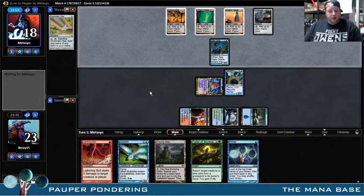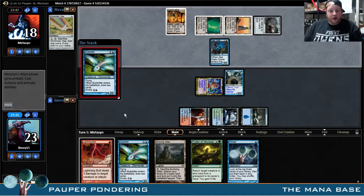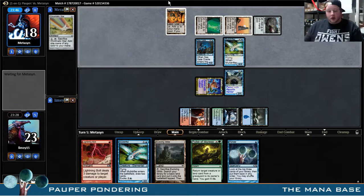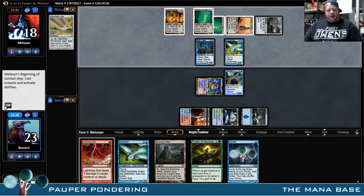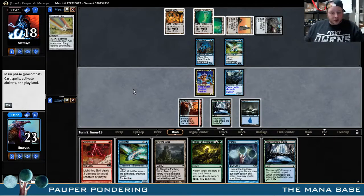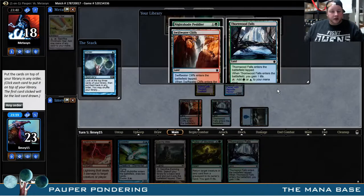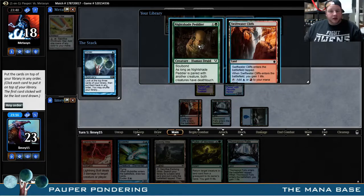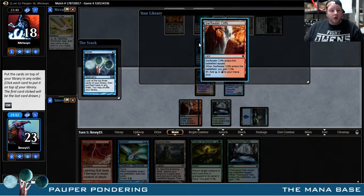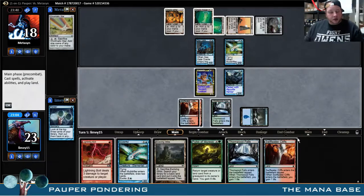Hopefully we don't get destroyed here. What could he have? He doesn't have a lot of colored mana. Just a Mulldrifter. So he's drawing some cards; we're drawing some cards too. We would really like to get a Nightshade Peddler combo going. No attacks. Another Thornwood Falls. We'll start off with this Ponder here — there is the Nightshade Peddler. I don't like to shuffle. I don't know why I did that — it like switched positions on me.